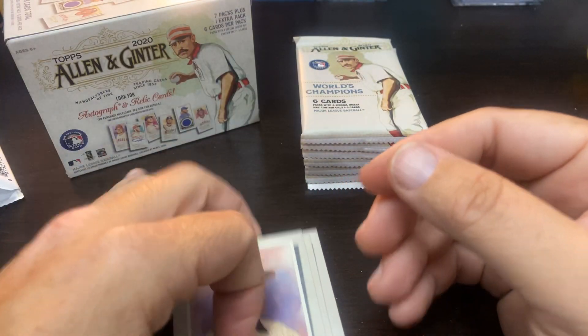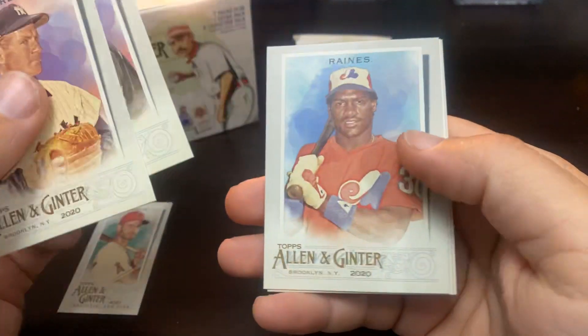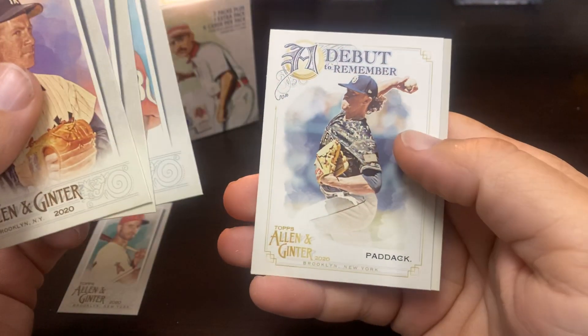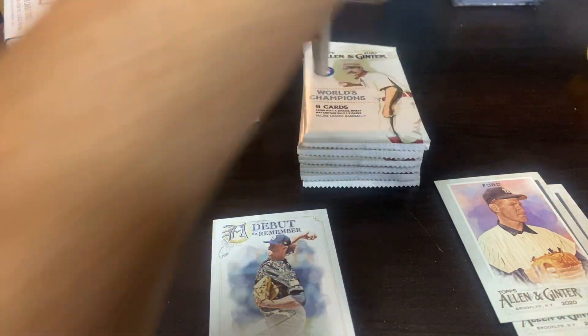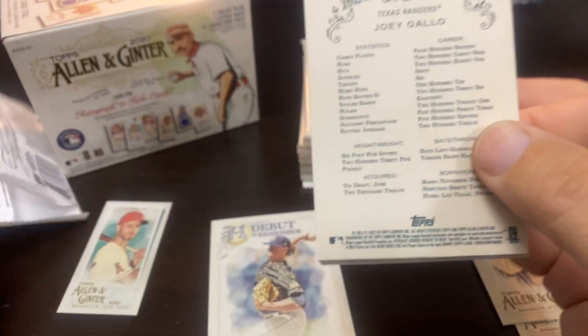We got the La Stella and it is the normal back on the mini — every pack will have a mini. We've got Edgar Martinez, Tim Raines, a Debut to Remember Chris Paddock, and the Ryan Braun. I'll separate out those cards. We are pretty deep into Allen and Ginter at this point.